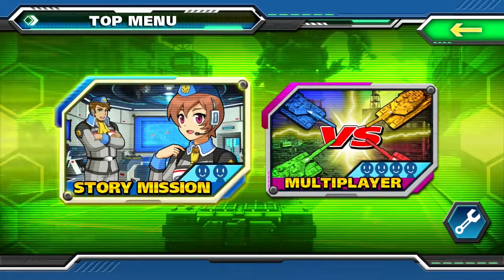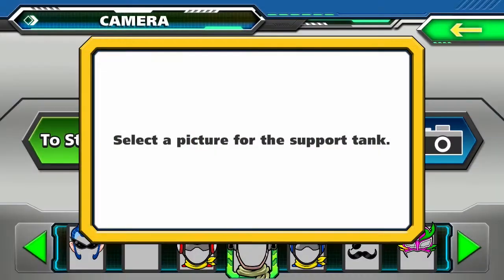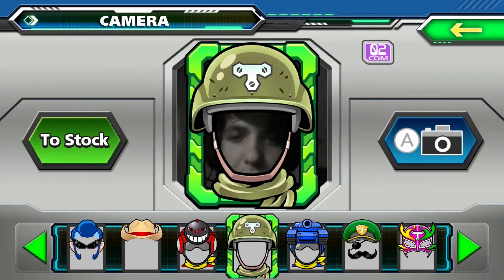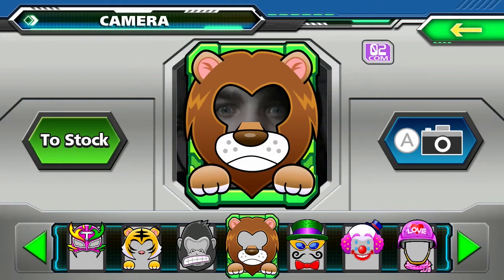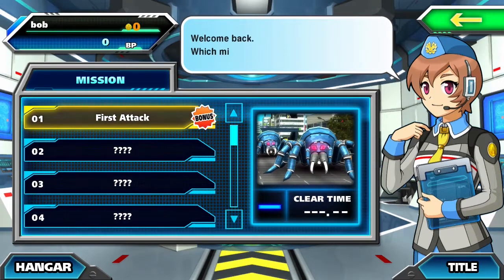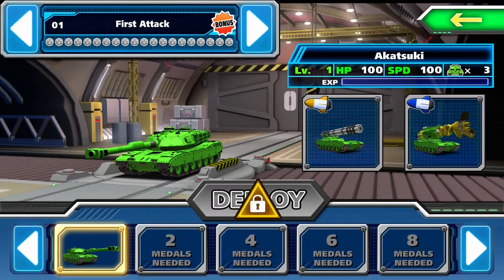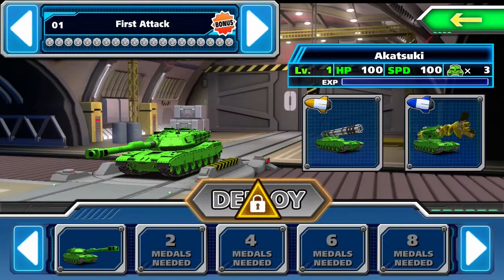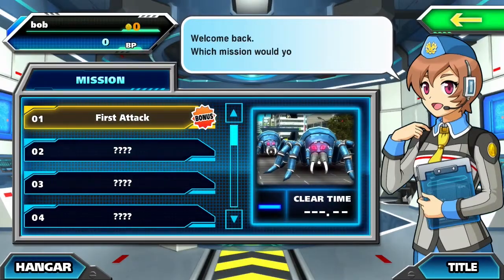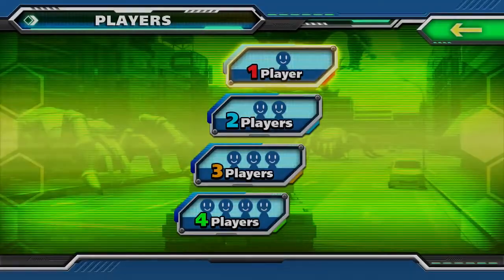The first thing I do is go into the story missions — one player — and I have to select a picture for the support tank. I'm going to go with the lion. But soon you'll see it doesn't really matter, because I click the first mission, pick my tank, go to deploy, and it says 'you don't own that, you have to buy it from the eShop.' It doesn't even have the first story mission — it's counterintuitive in my opinion. The only thing we can actually play is the multiplayer.